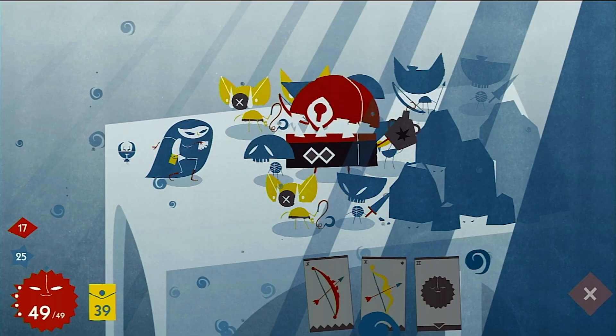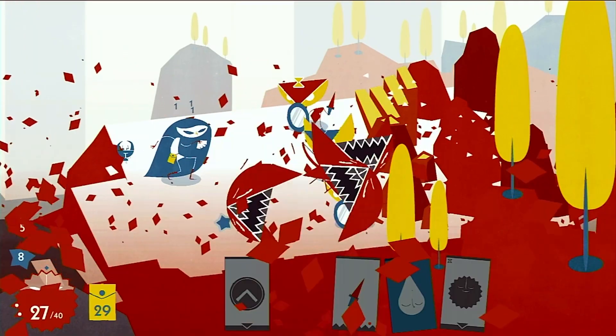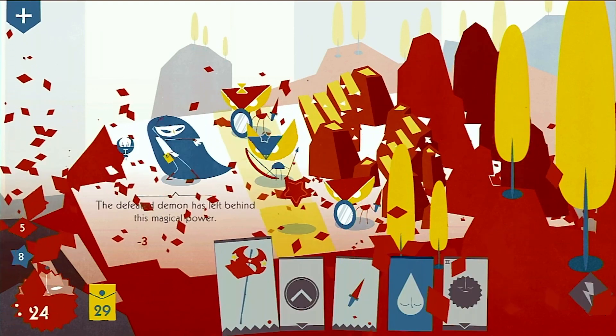Some floors also contain more powerful elite versions of enemies and unique bosses who drop stars when defeated, rewarding you with magical powers that improve various card abilities.